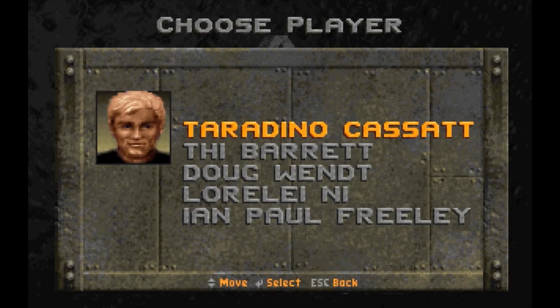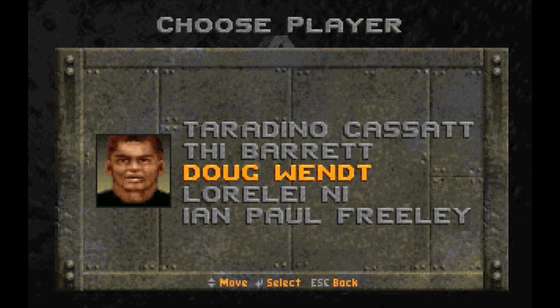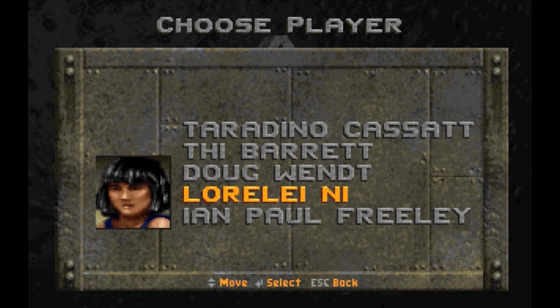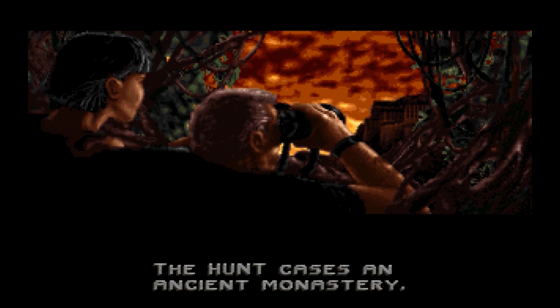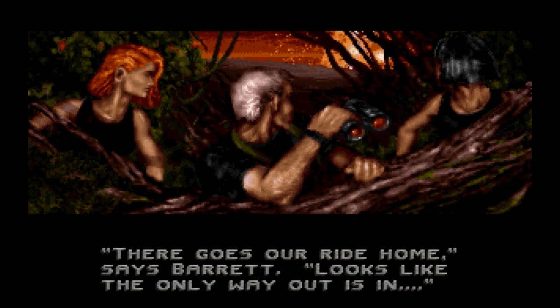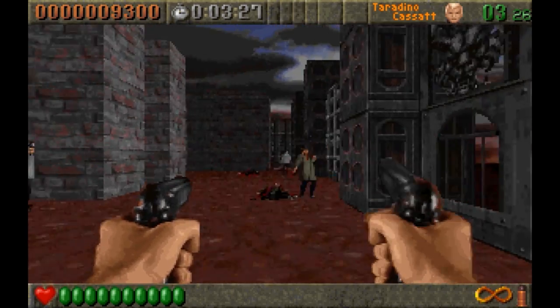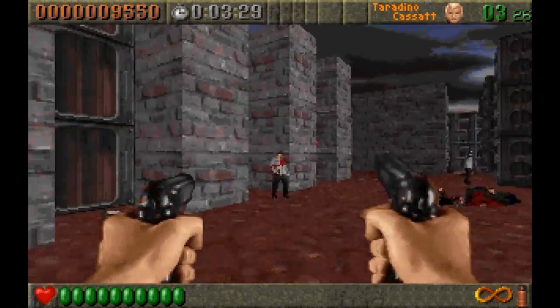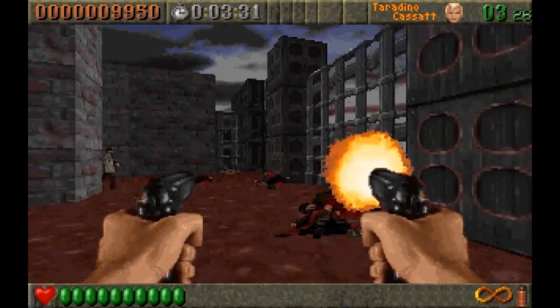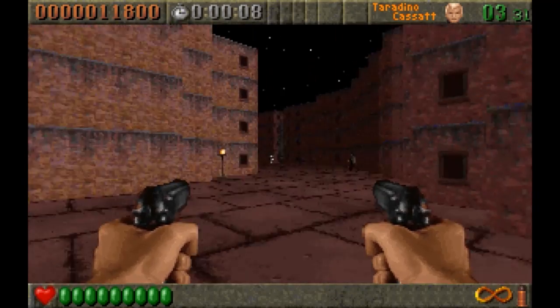When selecting a new game, you're given the option to play as one of five members of a special forces team named HUNT, short for High Risk United Nations Task Force. HUNT is sent to a mysterious island to investigate a dangerous cult, before their boat is destroyed and their only way out is in. The concept is that different characters have different stats like speed and health, but overall it doesn't have any bearing on how the story pans out. It does for the most part play out like any other shooting game from the same era.